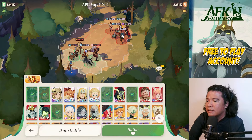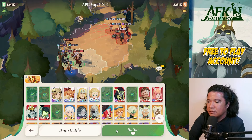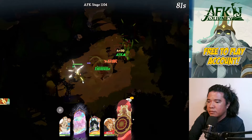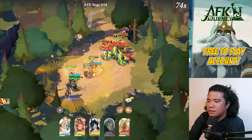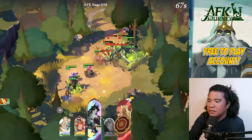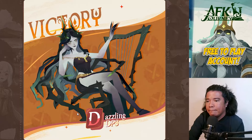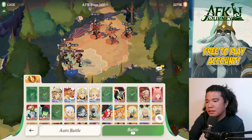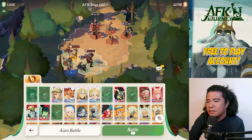We got some Mirael there. Mirael casts horizontally, not vertically, so this positioning is best. We need ultimate skill here. Victory — stage 1104 cleared. Now 1105 — we have Sesha. Let's try this setup.